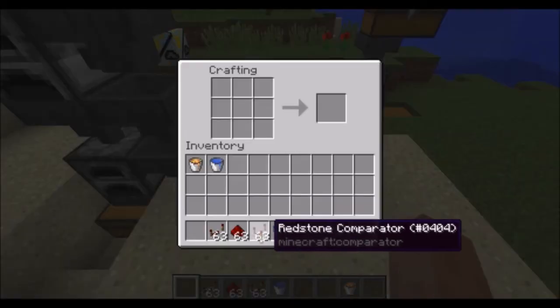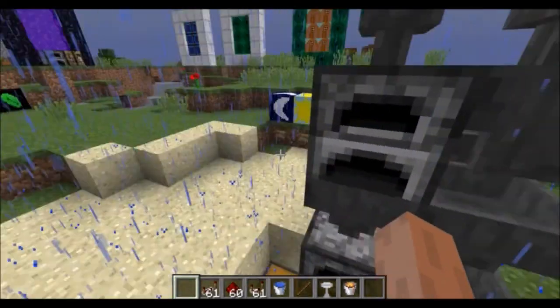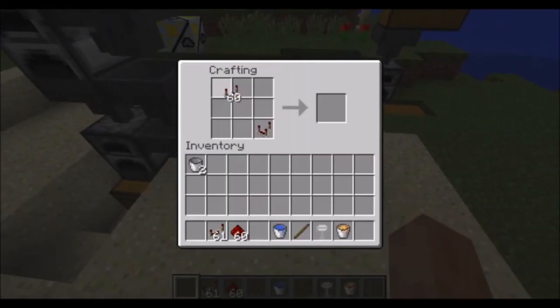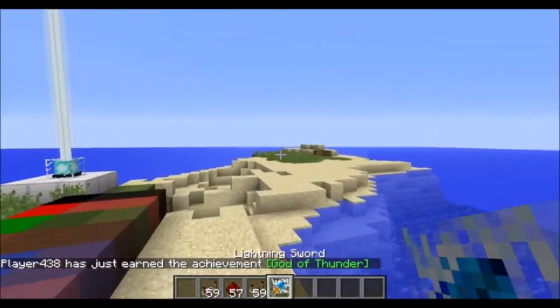You craft a tesla coil by putting 2 comparators on the corners, 2 repeaters in the middle sides, 3 redstone down the middle, and then a water bucket and a lava bucket. That gives you a tesla coil, and you get the buckets back. You need 2 tesla coils and a stick to craft the lightning sword. It also gives you the achievement called God of Thunder.